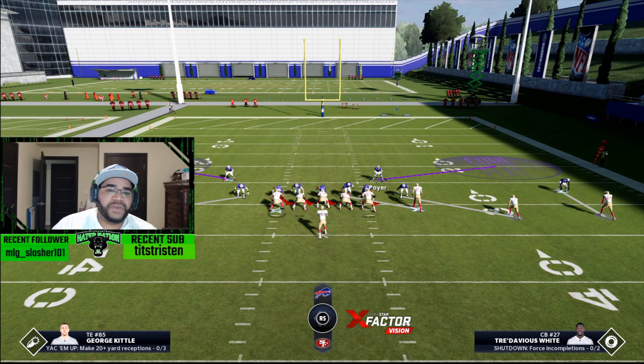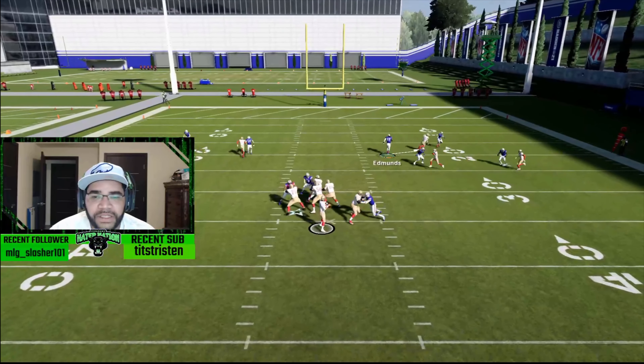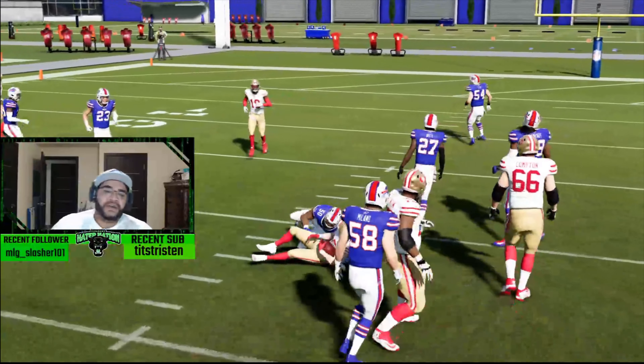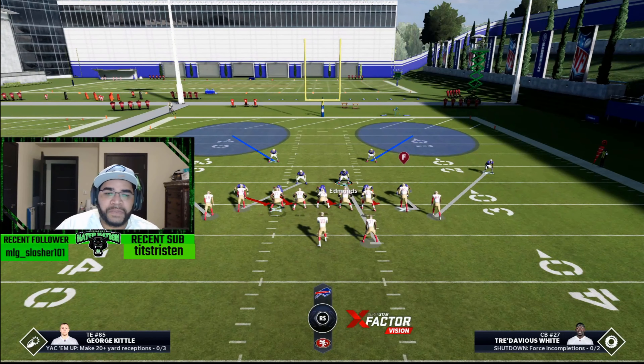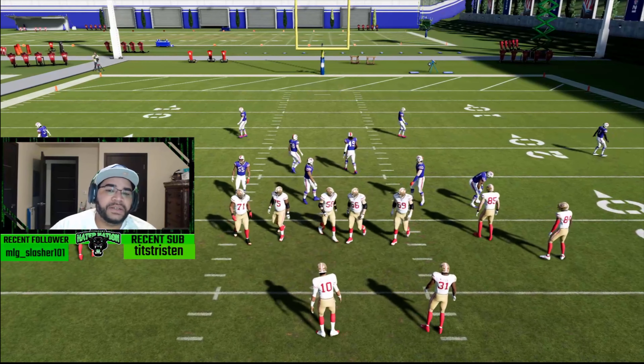The deep blues don't really do much getting to the outsides, especially this year with the wheel route not beating man — you don't even need deep blues out there. But if they're hitting me on the outsides, I'll play the curl flats. I'll go ahead and back up coverage — he's playing on the outside — and we shut down, giving him a five-yard gain but making him throw quick. That is the cover two man version with the sugar look.